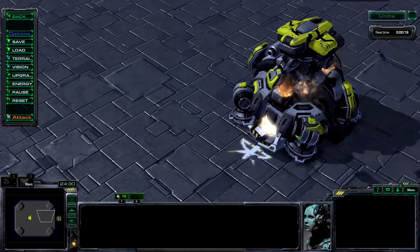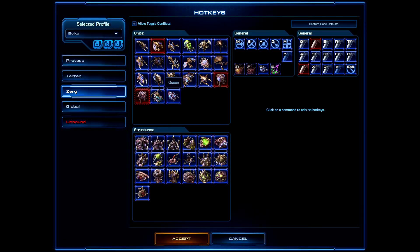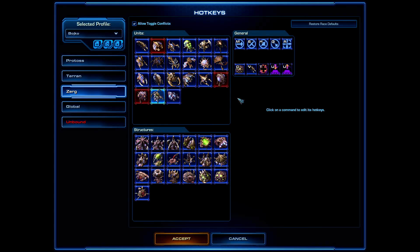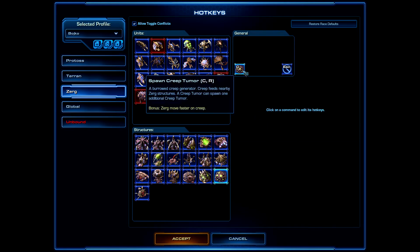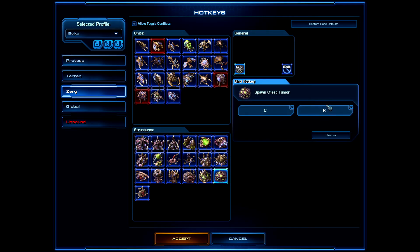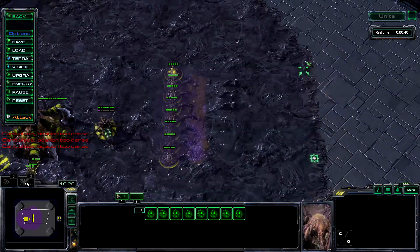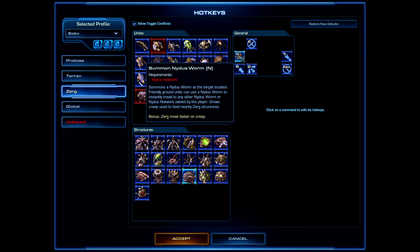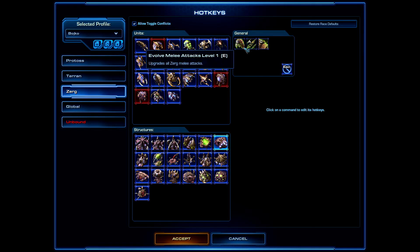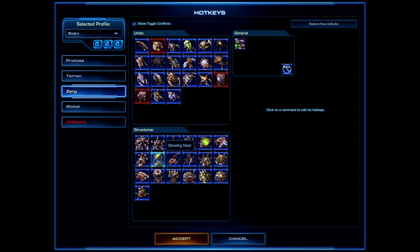The Infestor hotkeys are fine as-is. For the Queen, you want to spread creep quickly, so change the Creep Tumor ability to the rapid fire hotkey. Also update the Creep Tumor building's hotkey for fast tumor spreading. The upgrade hotkeys are generally fine, but feel free to change anything you're not comfortable with.